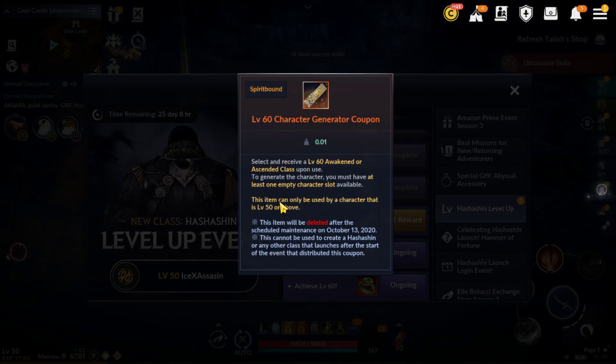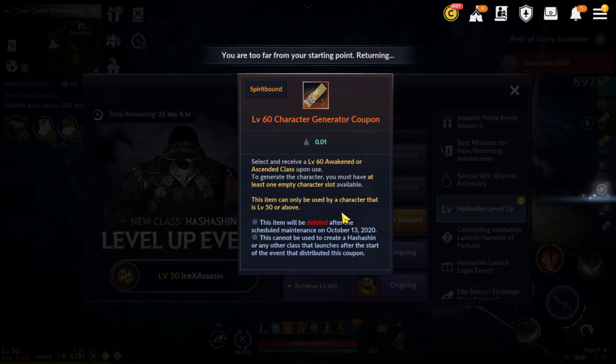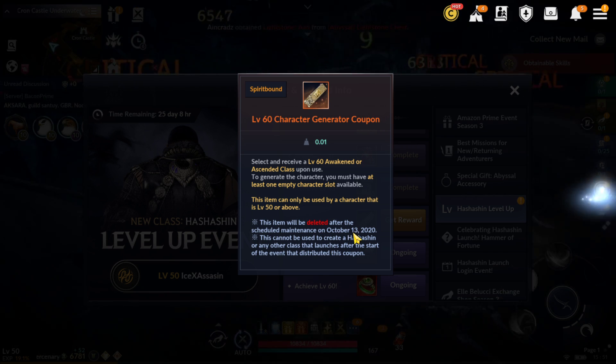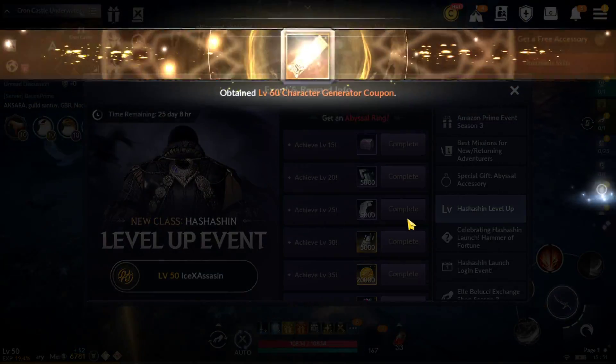In this digget, we cannot use it for Hasashin. What are we going to use this digget for? This digget will auto-expire at October 13, which means a new class is coming at October 14. We're going to explain that later.